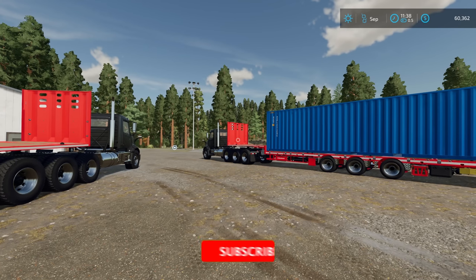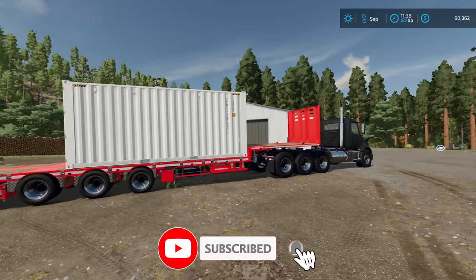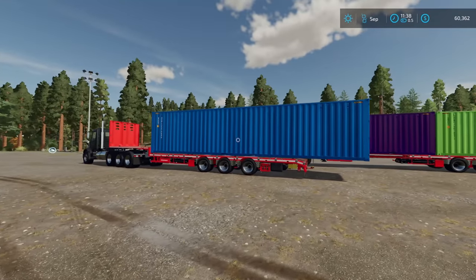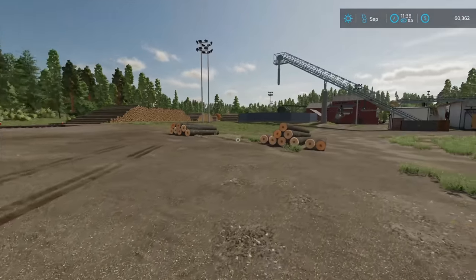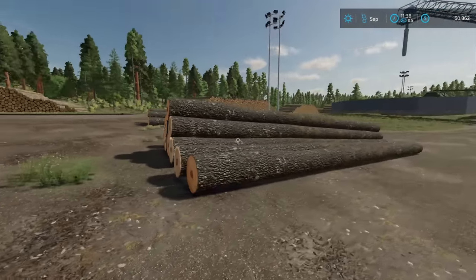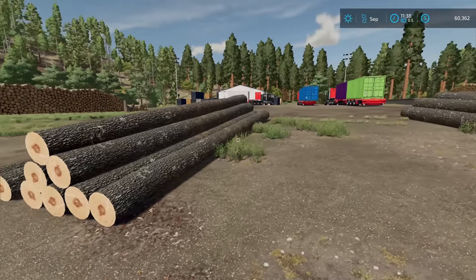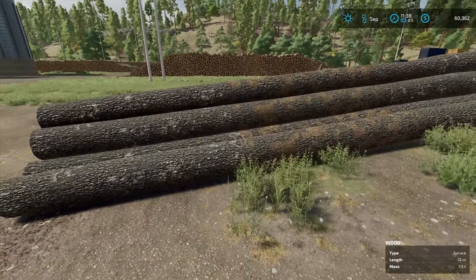Let me show you what I mean. I came over here to the container warehouse and I got a bunch of different containers — some 20 footers, some 40 footers — and I spawned some logs. I play on PC and we've got F12, so I was able to spawn in some logs.